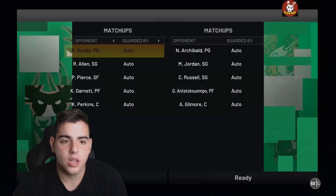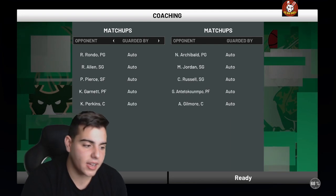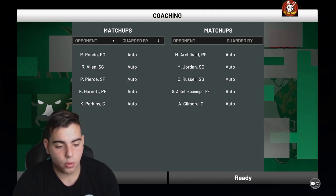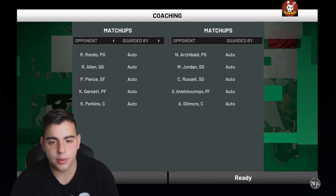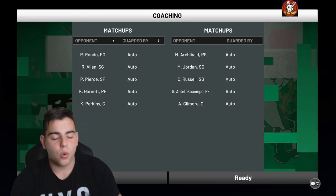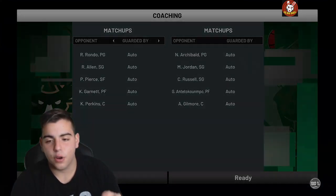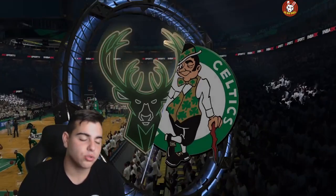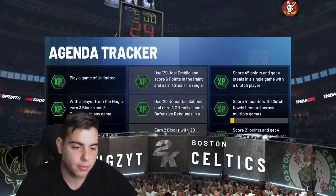Just to be clear, this does not work for domination. That's rule number one — this will not work in domination because you need a certain amount of MT to finish it. Regular domination requires at least around 700 MT, and all-time domination requires at least 900 MT. To get that MT, you just run give-and-goes, and I'm about to show you a play from the Pistons playbook to help you do that.